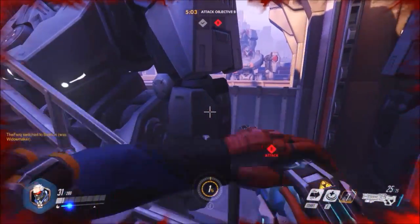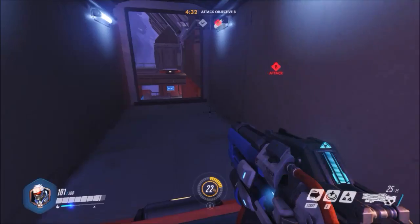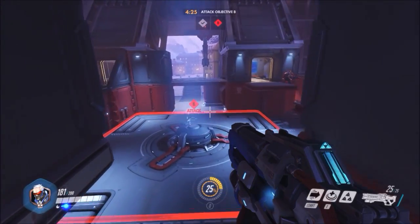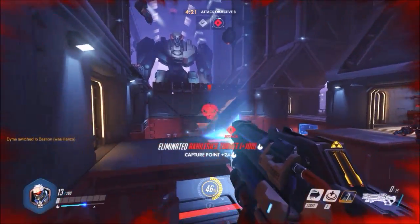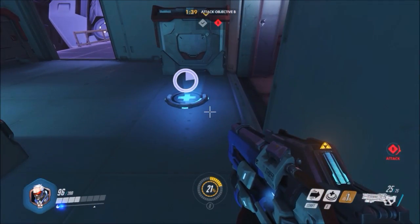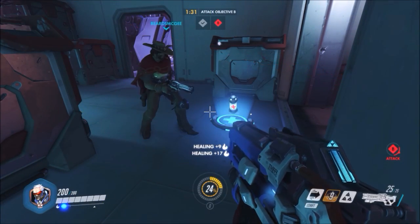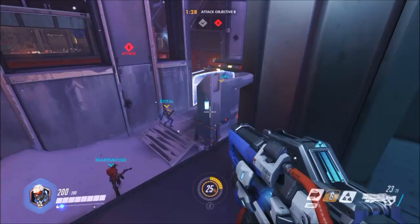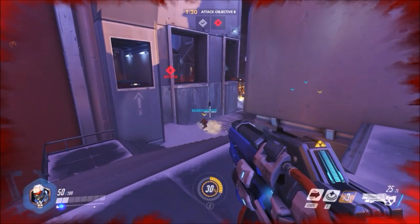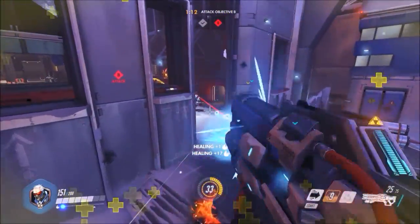My next tip for you guys is to combine abilities. Abilities are very important in Overwatch and are really at times essential to winning a game. With Soldier 76, I found myself constantly using my biotic field to heal myself and nearby teammates, and when it came to my gun, I almost never finished off an enemy at full health with just bullets — I usually put my enemy to maybe half health and then finished them off with my helix rockets. One thing that might be new to some players is that there is no aiming down sight in Overwatch. The button you would usually press to aim down sights — on PC the right mouse button, on console like Xbox the left trigger — is your secondary fire mode, which in Soldier 76's case is helix rockets. So you can easily combine abilities such as bullets and rockets to get your kills.